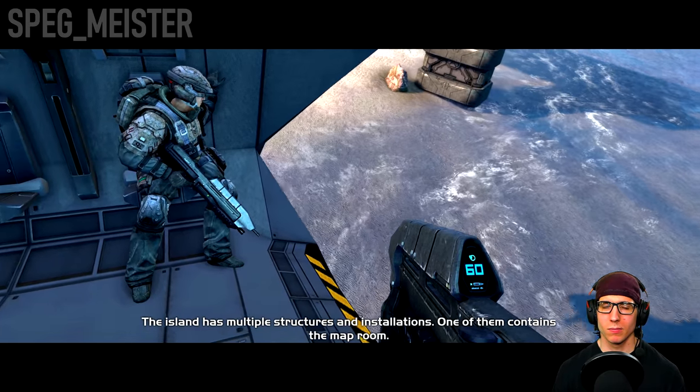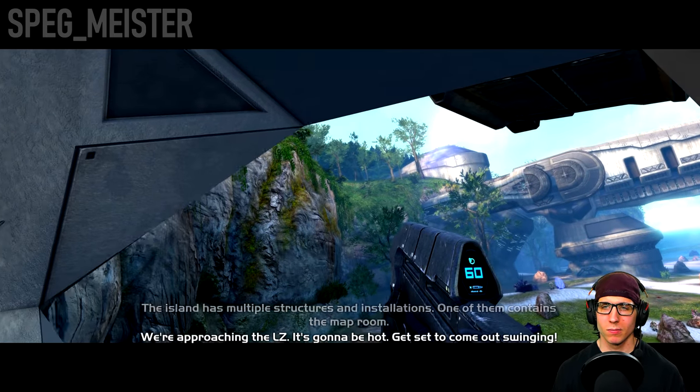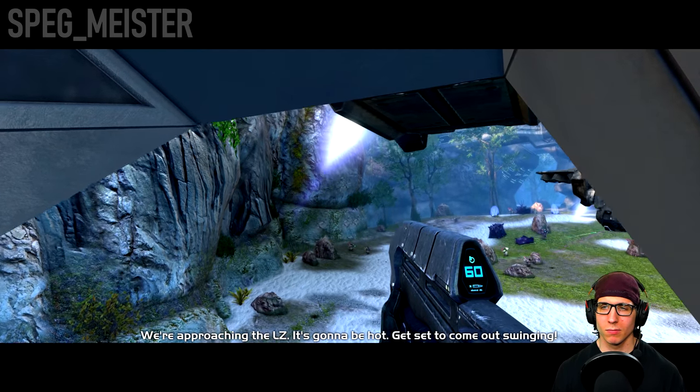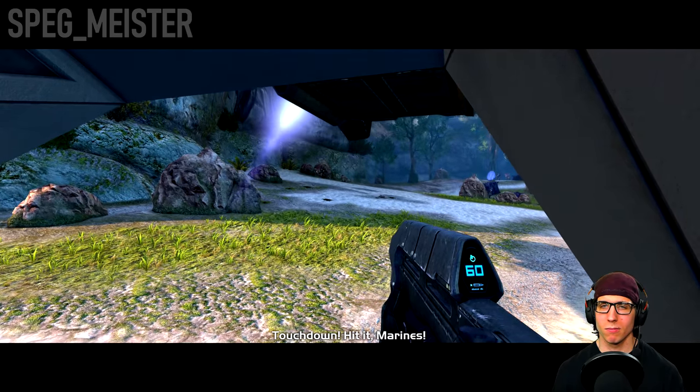The island has multiple structures and installations. One of them contains the map room. We're approaching the LZ — it's gotta be hot! Get set to cut out quick! Touchdown!